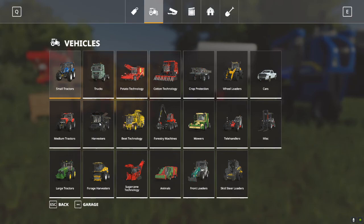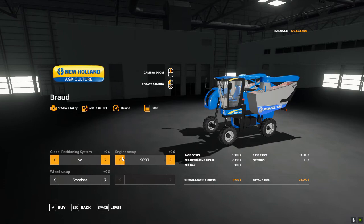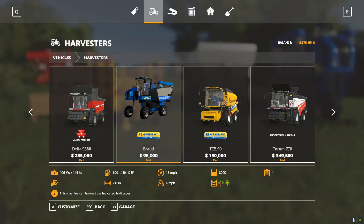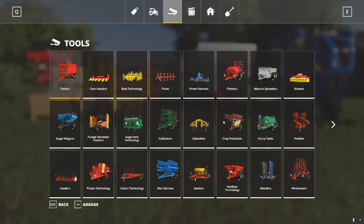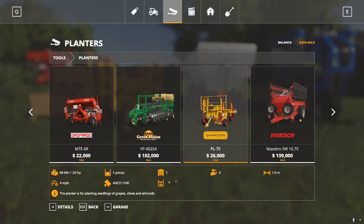If we go into our Shop menu and look at our harvesters, once that mod is installed and activated, you can see we've got the Broad 9000 right here. In options, we can pump up the engine a little bit — I do have GPS installed — and you have the option of wider standard tires. The grape planters are in the Planters section, and I've got two mini mods installed.